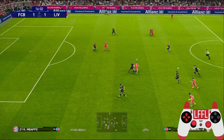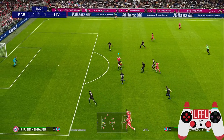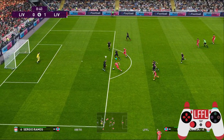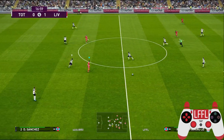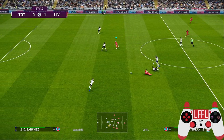Now let's take a look at some examples if you do this trick through the middle instead of the wing. Most of the time the ball will be intercepted by the defender. If the ball is not intercepted, then most probably your player will get caught by the defender instead and you will fall to the ground.